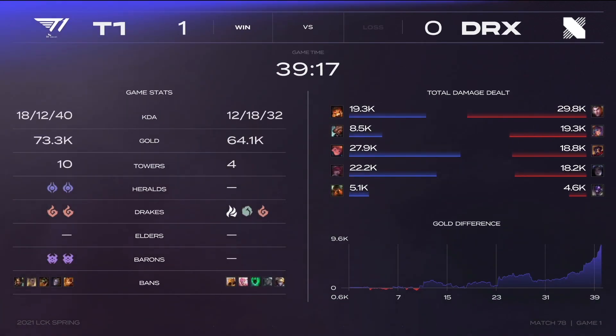Jayce ends up being Jayce. Even after being camped in the side lane over and over, it didn't matter. The damage he did in and out of the lane was too much. Obviously, Faker following up there with some crazy team fighting.